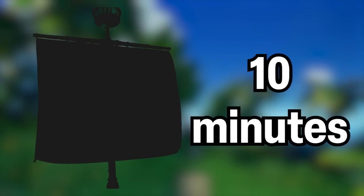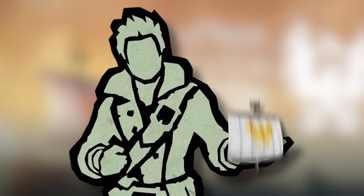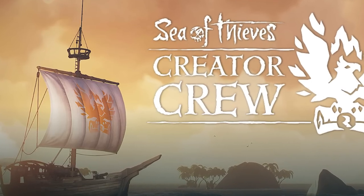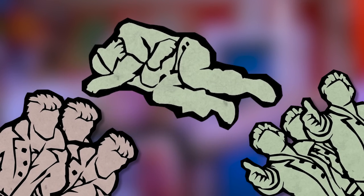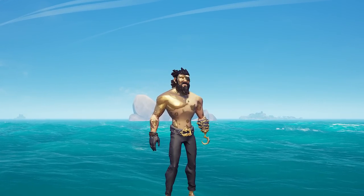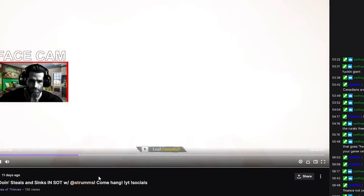The first sail we'll kick off with is one you can literally get in just 10 minutes, with no gold pieces required. This is the Gilded Phoenix sails. All you need to do is sign up for the Sea of Thieves creator crew — it's completely free — and then link it to your Twitch account. Then just stream Sea of Thieves on Twitch for 5 minutes. You don't need a certain number of viewers or followers, and you don't even need to be doing anything in-game. I got mine in no time following those steps on my own Twitch account.